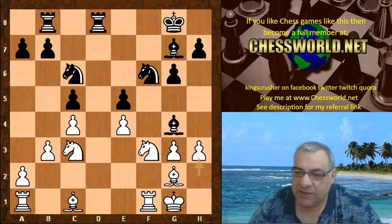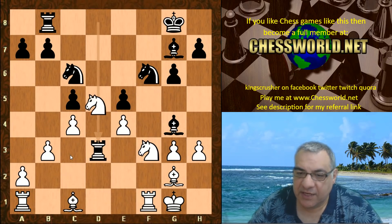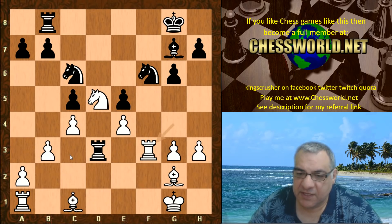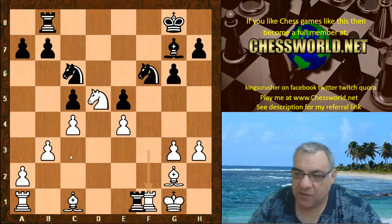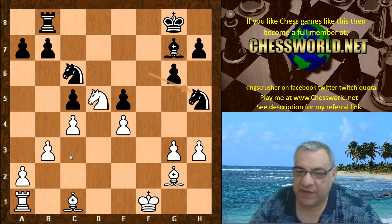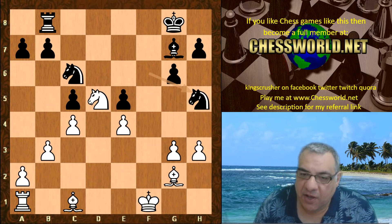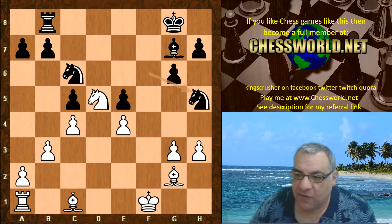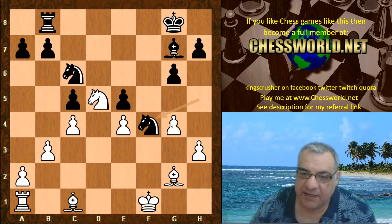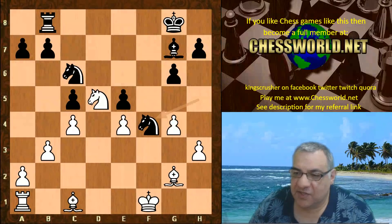After b3, Bishop g4, h3, prompting quite a forcing continuation. After Rook d3 hitting c3, Knight d5, Bishop takes, Rook takes, and now this check: Rook f1, Rook takes, King takes, Knight h5. Here is a critical moment which transitions into a really interesting endgame. If White plays g4, then Knight f4 is quite nice for Black — that Bishop just wants to be liberated on that diagonal.